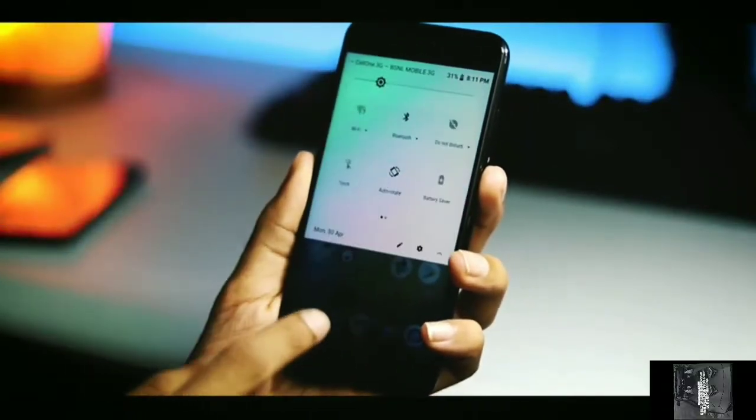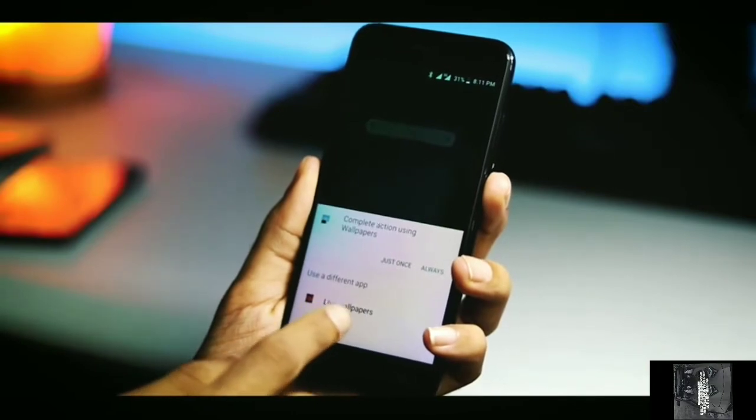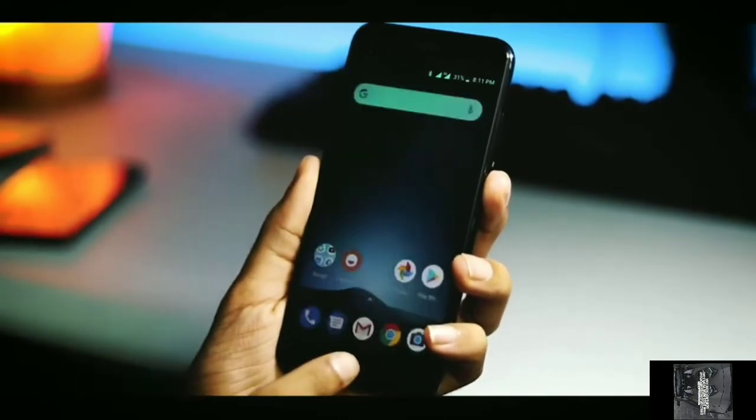What's going on everybody, TechBoss here. Today I am going to check the new software update — Google's new update for the Mi A1, that is Android 8.1.0, the Android Oreo — the little bigger brother of Android Oreo. So in this video we are going to check that.